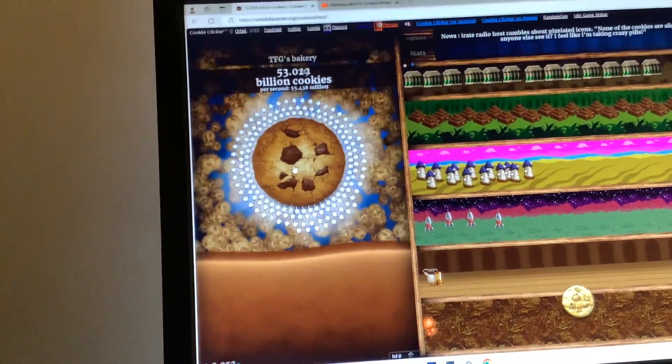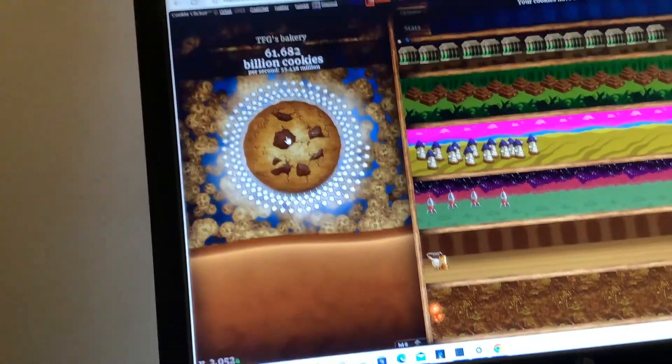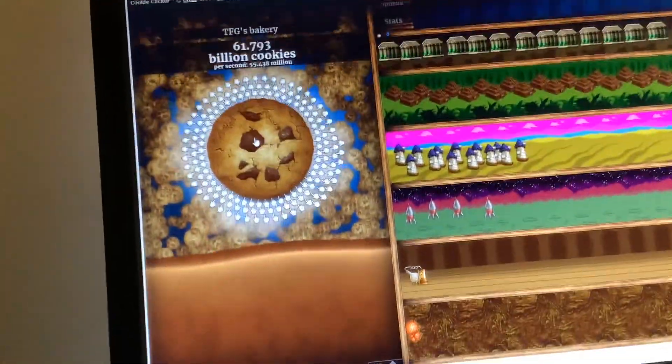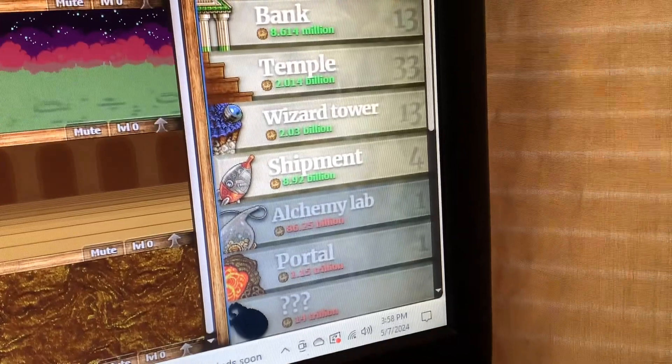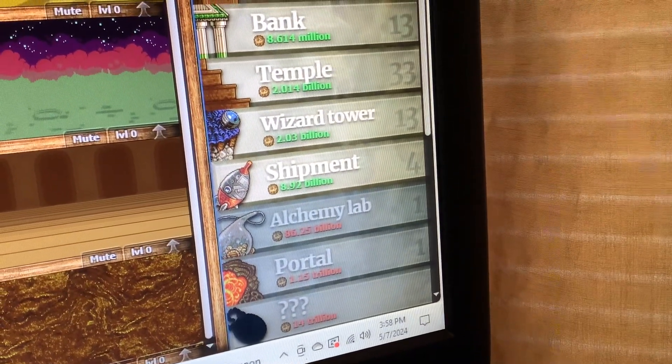Okie doke. I just got a lucky cookie, so that's right. And you can see now that I have a portal because I left this on, I left it on, and now it costs $1.15.